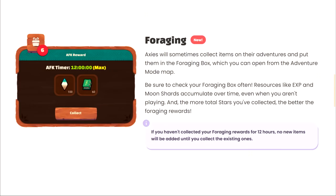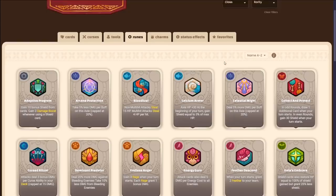The new game will have a brand new adventure mode. The adventure mode will allow you to loot items needed to craft runes and charms, such as moon shards. Levels in the adventure mode will have stars — the more stars you earn for beating levels, the better your rewards. There will also be an AFK rewards chest, so make sure you claim that.